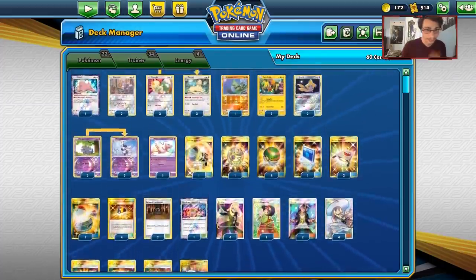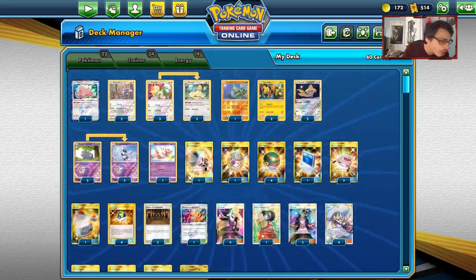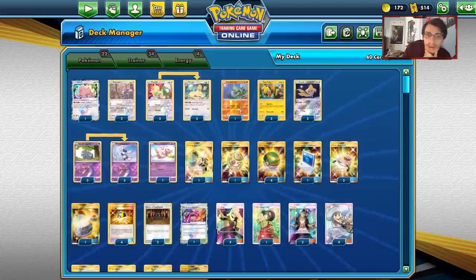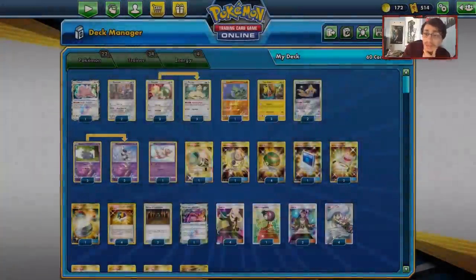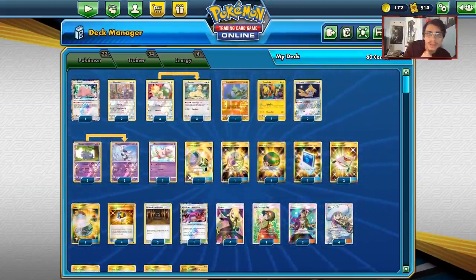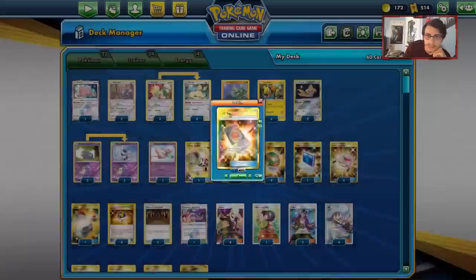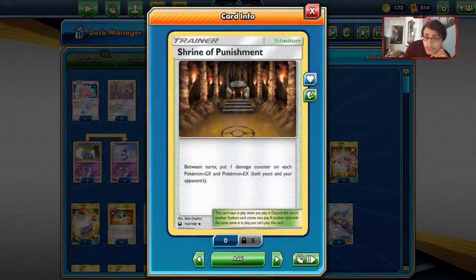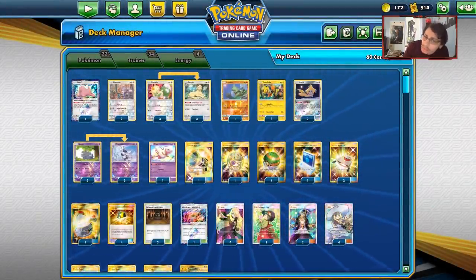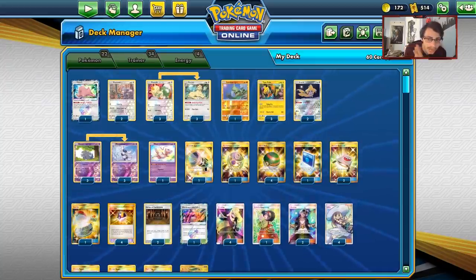Outside of that, this deck is pretty fun and cool. It's really weak so you have to pick your poison — if your opponent flips over Koffing you just have to take the L. Your highest HP Pokémon is 110 HP, which is saying something. But it can win games depending on how much damage you can stack up. If I were to change the deck, I'd add another Spell Tag or two and bump the Shrine count up — Shrine would have been really nice in that Dawn Wings matchup.